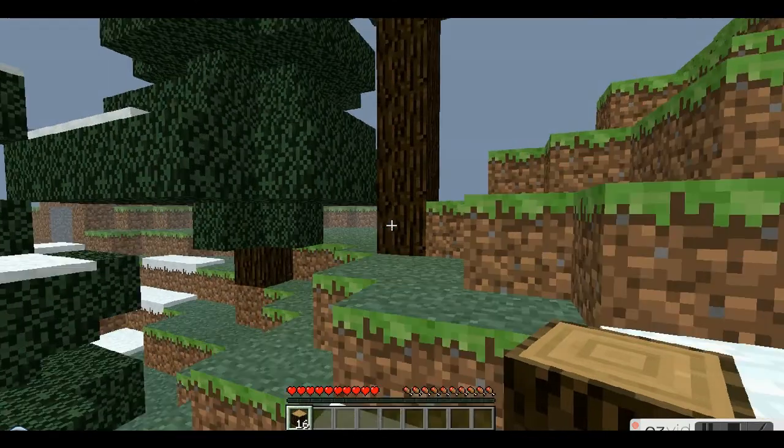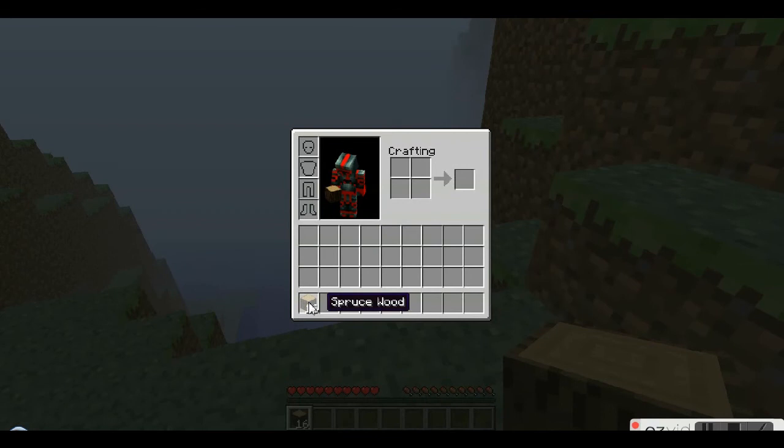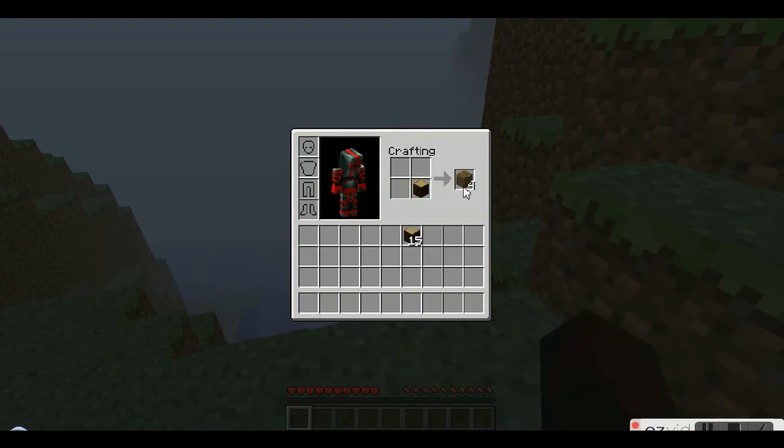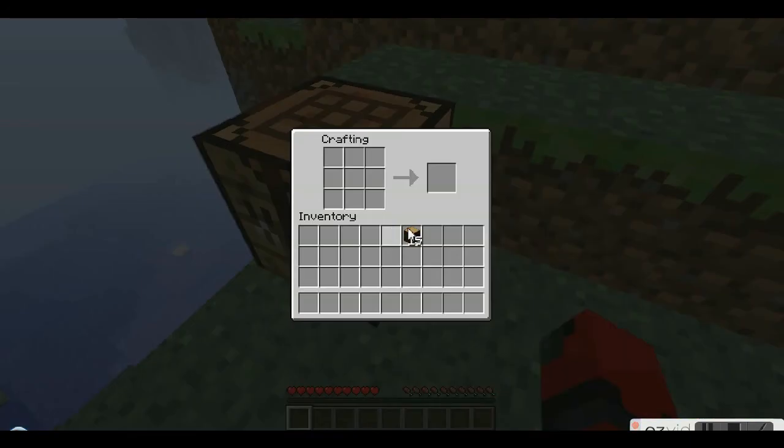So now let's move up to a clear spot. Press E to open up your inventory, right-click to leave one piece in there, and grab those four pieces of wood. Now put them in a pattern like so to create a crafting table. You can place it down wherever you want — here's good.